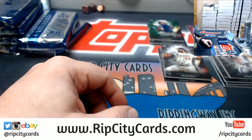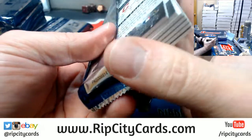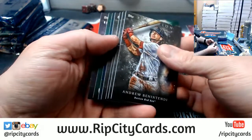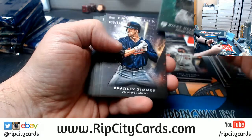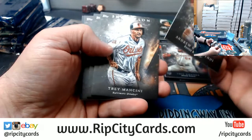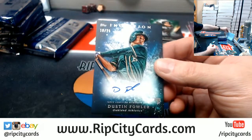$80 for a hotel. 30 bucks on that — that's a lot of pizza. A Delmonico rookie, a Zimmer to 150, Benintendi, a Mancini, a Sager, a Stanton, and a Dustin Fowler to 25 for the A's.